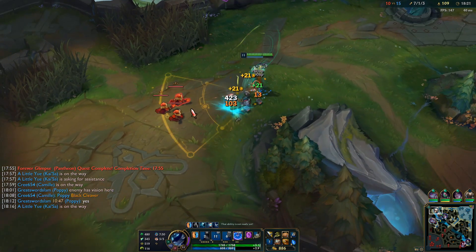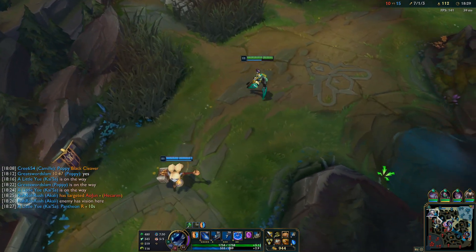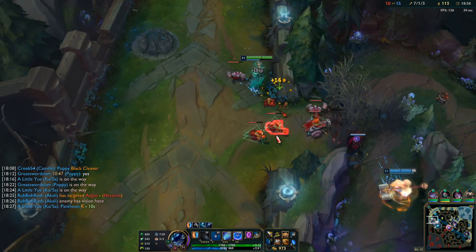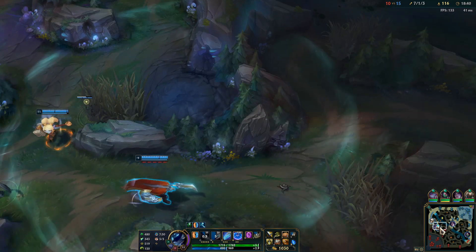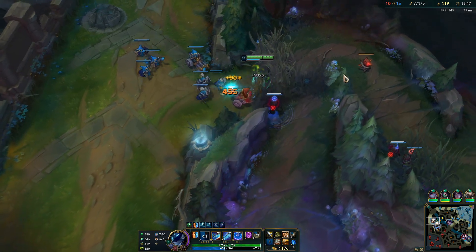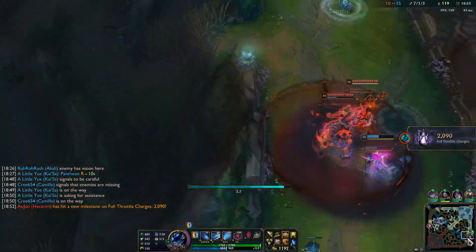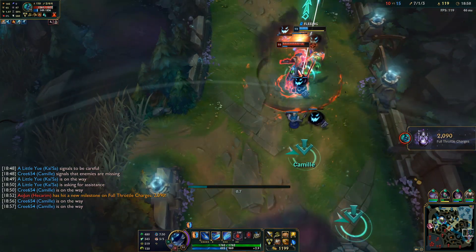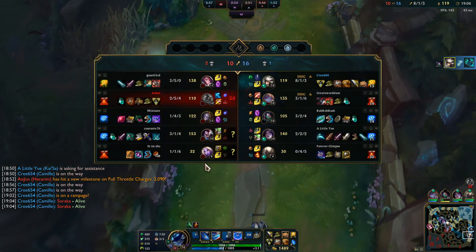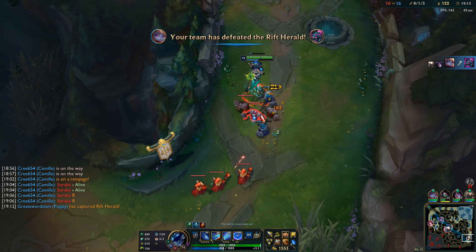Take the control ward — I'll take that myself because you're a tank who doesn't need it. He actually went Black Cleaver, which I actually like — it's funny and fun. Q2 that, we do have Elixir accepted so we can lifesteal through this. She might be around here — nope, she's already back. Hopefully no one dies down there. Everyone's probably bot side right now — I'm going to TP down there.